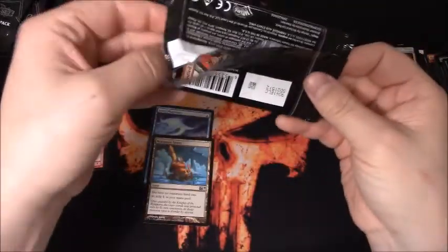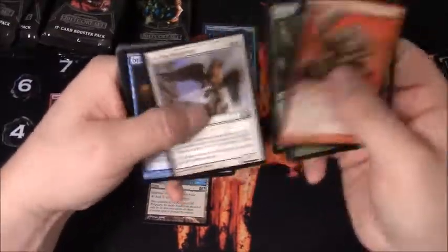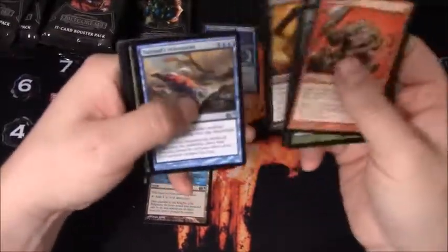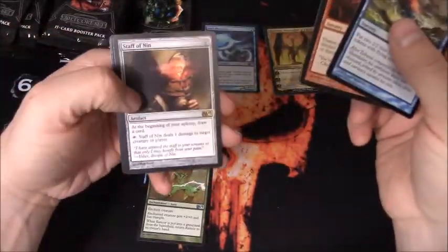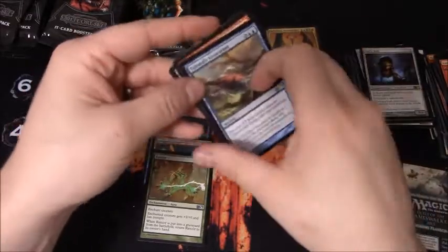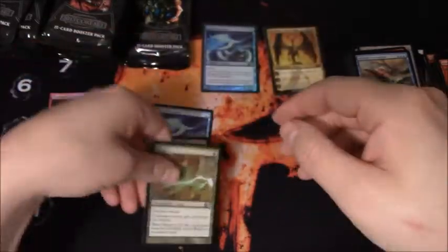I usually just figure things out as I go here. I get excited, want to get stuff open, and don't think too much about my setup. A Rancor - put you down there, great pull. Staff of Nin. Rancor is a great uncommon - if you don't know about it, you should.